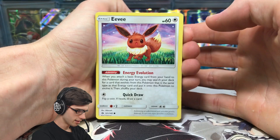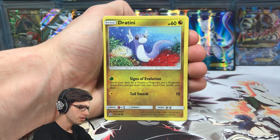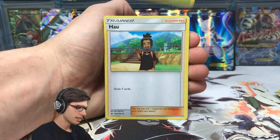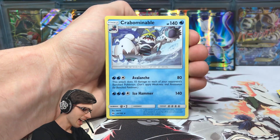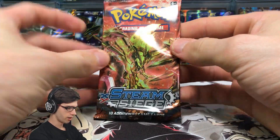Let's get into this Sun and Moon base booster pack. We've got an Eevee, Psyduck, Spearow, Dratini, Cutiefly, Fairy energy, Pinsir, Passimian, Litten reverse holo, and to kick things off today we've got a Crabominable — regular rare.